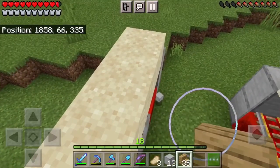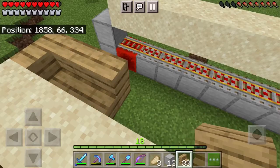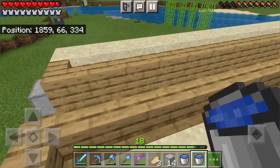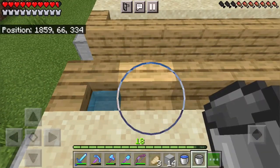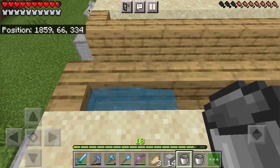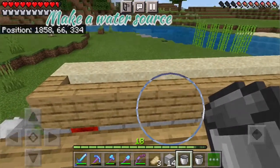Next what you want to do is place oak stairs behind the sand. Make sure you curve them just like so. Once all the staircases have been placed you want to place water inside of each and every staircase. You may want to make yourself a water source to make this job a lot easier.